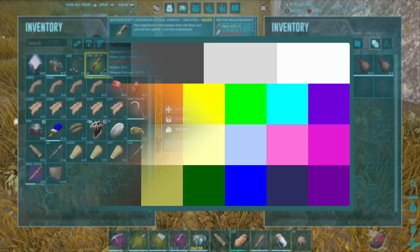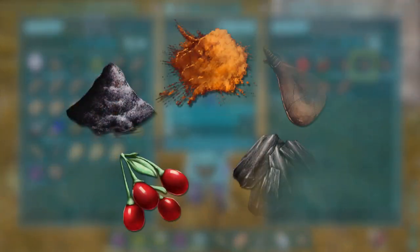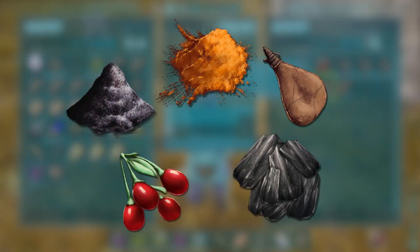The resources needed to make dyes are berries, charcoal, gunpowder, spark powder, and a water container.